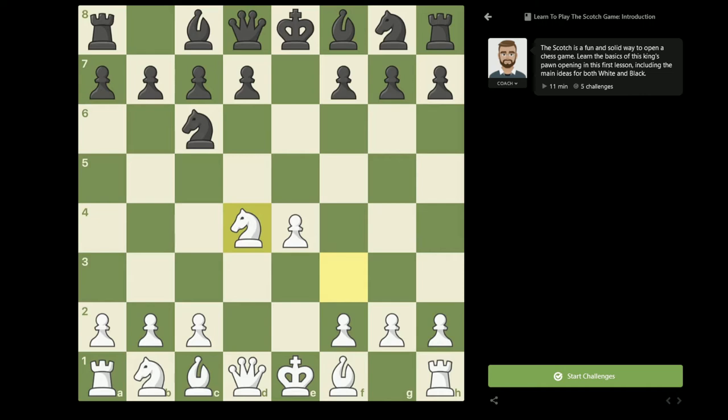Those moves are bishop to c5, which is the classical Scotch, attacking the knight on d4. Then the next move is knight to f6. These are the two main black alternatives. Then there is bishop to b4 check, the third most common move. And queen to h4, which is a very interesting possibility — though one could almost say it is refuted, as such an early queen development leads to big problems for black.